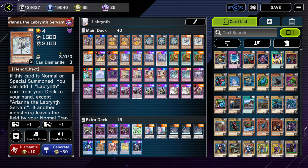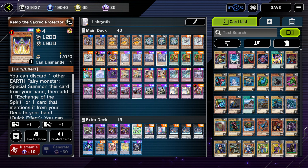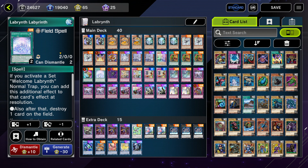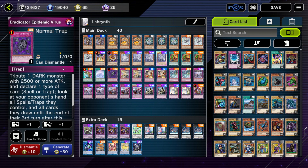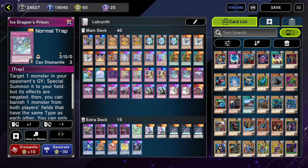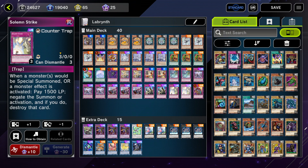Ariana is a straight-up searcher for the Labrynth cards, which is really cool. To round up the monsters, we have a small Ishizu engine just to shuffle back resources from our end or shuffle back opponent's graveyard resources. For the spells we have three Pot effects — Desires for the search — and across one field spell. You don't really need more than one. Eradicator Epidemic Virus is pretty much an FTK against spell and trap decks. Debarrier, Dogmatika Punishment, and IDP for your usual trap tech.